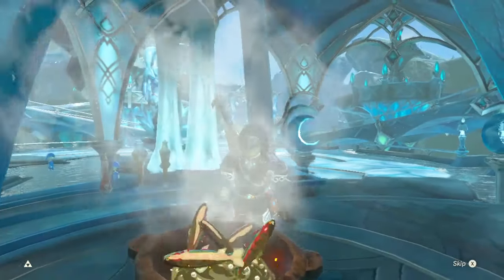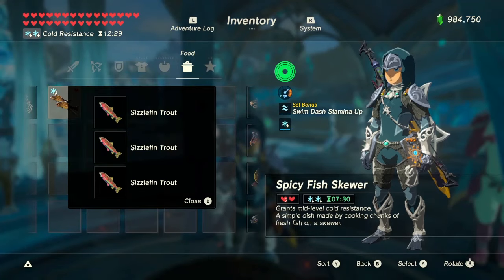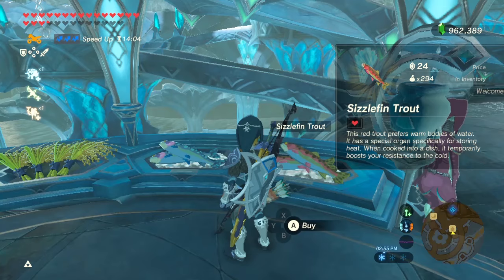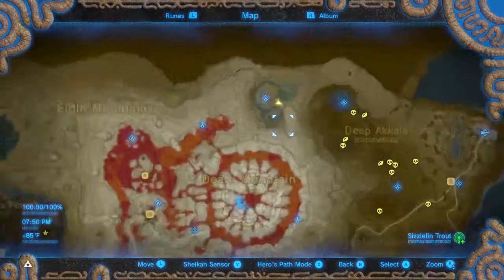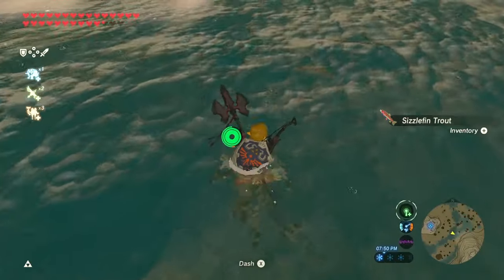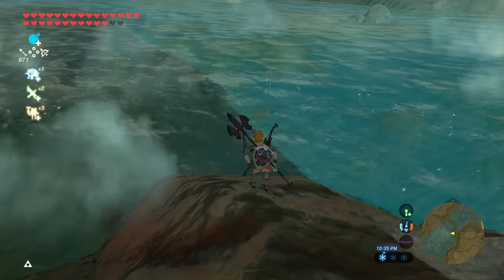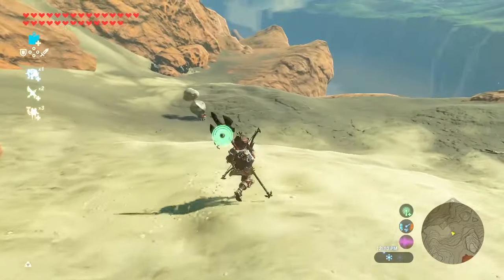Next is Sizzlefin Trout. Like the Chillfin Trout, there's nothing specific you need them for, but you can cook them for cold resistance — each with a 2 and a half minute duration, and you need 3 for level 2 cold resistance. The only place they constantly spawn is in Zora's Domain, also for 24 rupees each. The best place to find them randomly in the wild is in the Eldin region — around Gut Check Rock and the lakes on the south side of Eldin. You can also get them from Rock Octoroks.